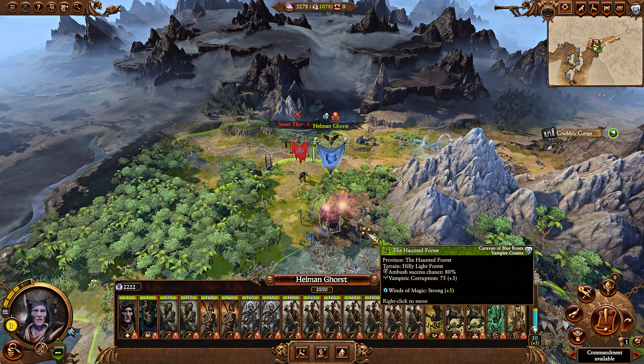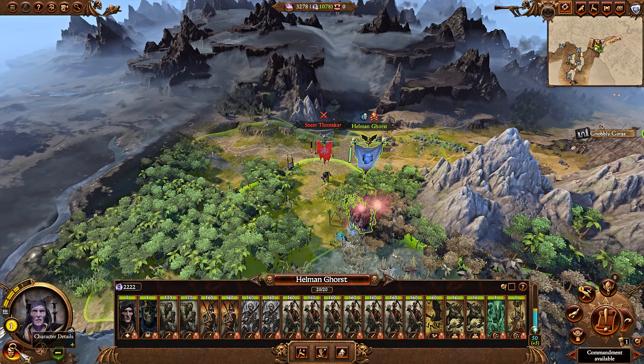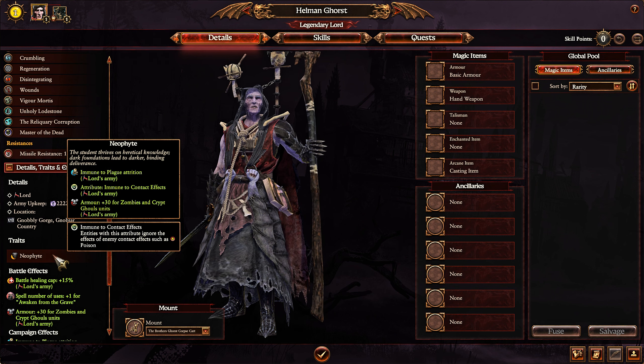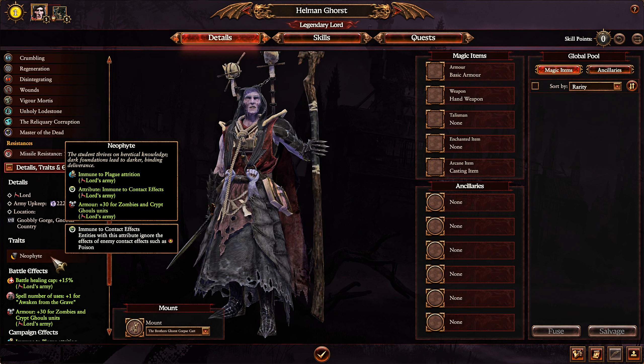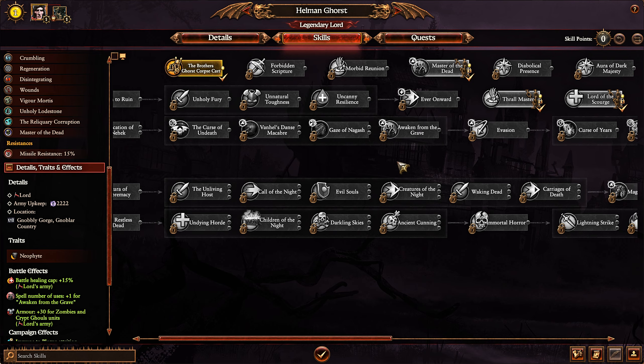Now to talk about Gorst — he takes the strengths of the Vampire Counts and ups them to 11. Faction-wide benefits include lesser raise dead for Corpse Guard and Mortis Engines, raise dead pool capacity for zombies, and 10% casualty replenishment faction-wide, which is pretty substantial and can be improved further. He also gives poison attacks for zombies, skeletal spearmen, and skeletal warriors. Poison attacks weaken units, causing them to do less damage and increasing their survivability. He also gets immune to plague attrition, immune to contact effects, and 30 armor for zombies and crypt ghouls.